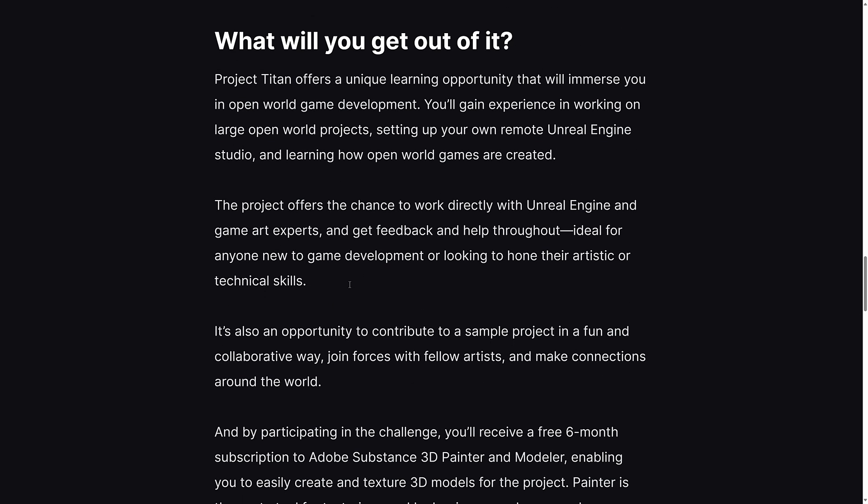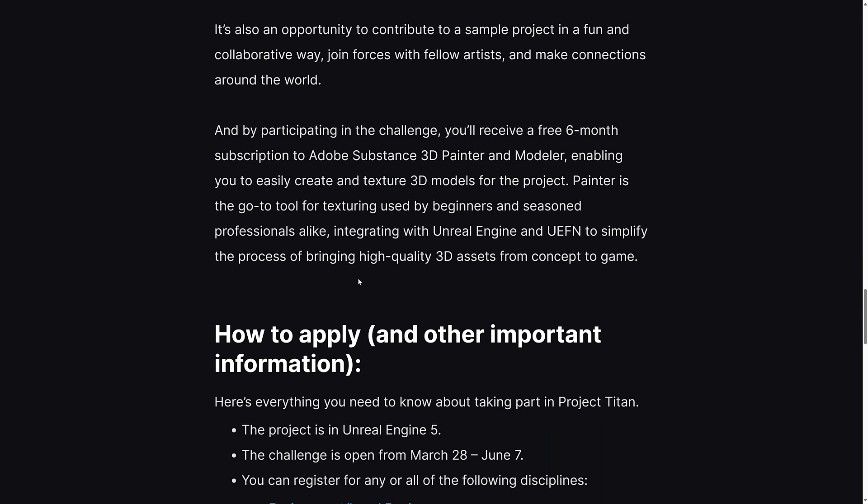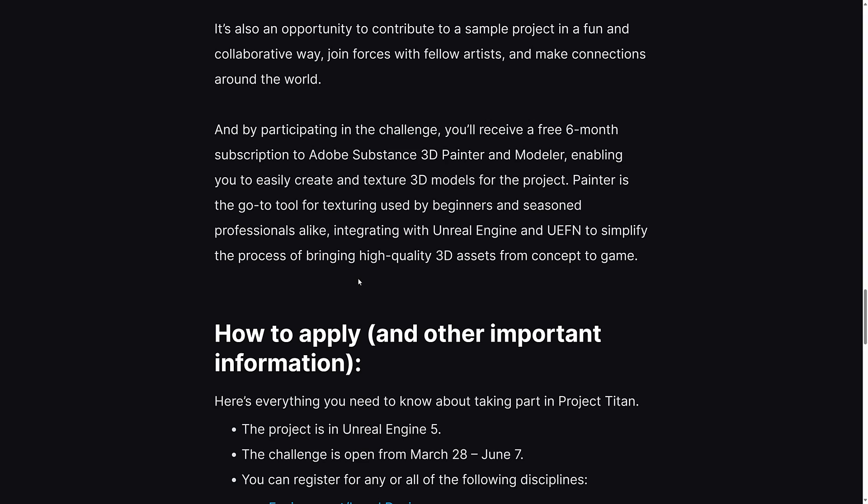What will you get out of it? It offers a unique learning opportunity to immerse you in open world game development. You will gain experience in working on large open world projects, setting up your own remote Unreal Engine studio, and learning how open world games are created. The project offers a chance to work directly with Unreal Engine and game art experts, and get feedback and help throughout — ideal for anyone new to game development or looking to hone their artistic or technical skills. By participating in the challenge, you will receive six months free subscription to Adobe Substance 3D Painter and Modeler, enabling you to easily create and texture 3D models for the project. Painter is the go-to tool for texturing, used by beginners and seasoned professionals alike, integrated with Unreal Engine and UEFN to simplify the process of bringing high-quality 3D assets from concept to game.